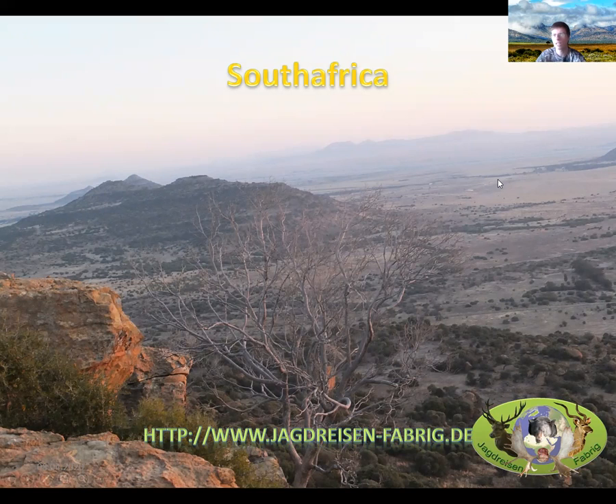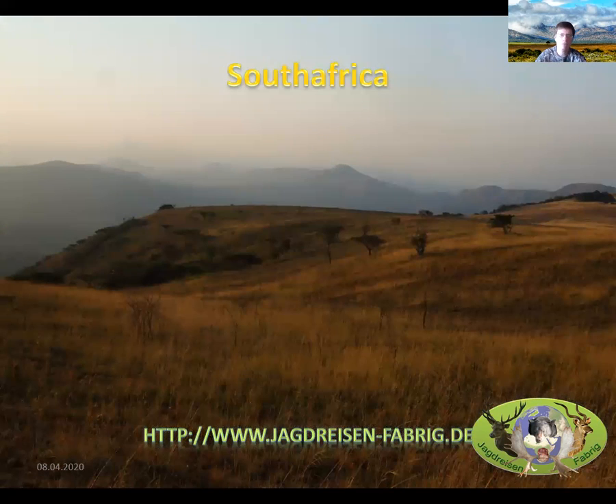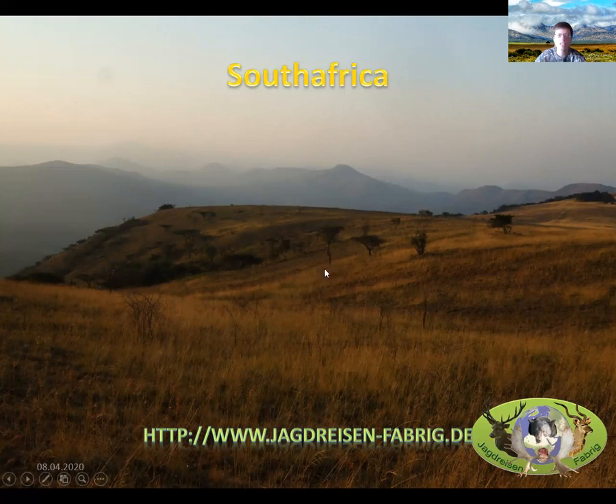In the open areas of the Free State you can get springbok, blesbok, and wildebeest, while the mountain areas offer klipspringer, kudu, and many more. The next area shown is Zululand — KwaZulu-Natal — more open grassland with dense green bushes, where you mainly find nyala, bushbuck, common reedbuck, mountain reedbuck, and of course impala and kudu, which you see nearly everywhere in South Africa.